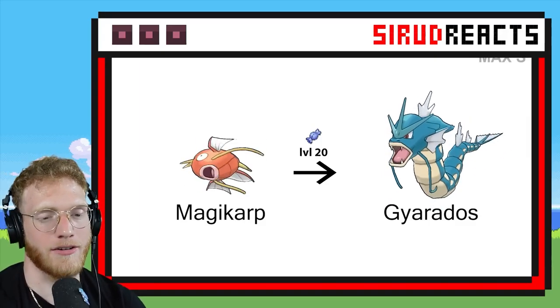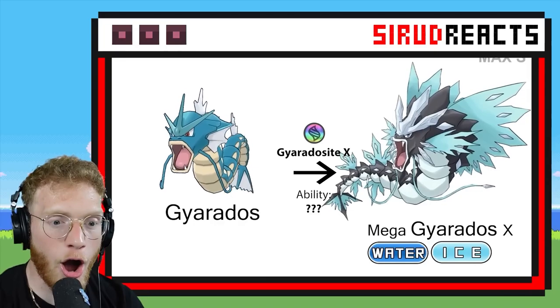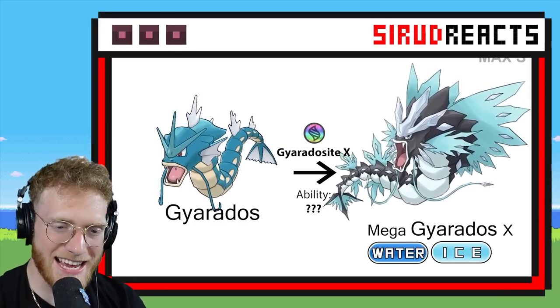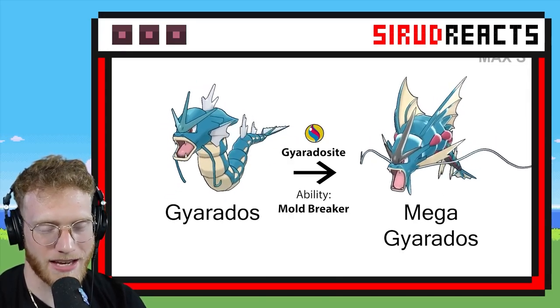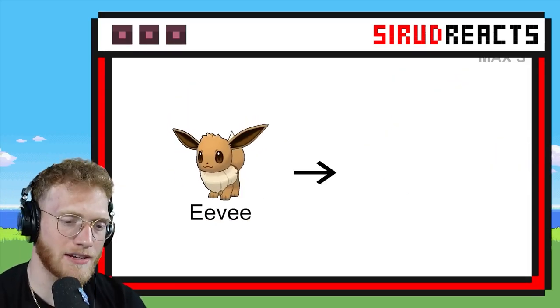There already is a Mega Gyarados, but they'll probably have an alternate form as well. That is really cool — I like it. Except I really dislike Water and Ice Pokémon — that combination is terrible. And this is the regular Mega Gyarados, which I think is alright, it's pretty cool.